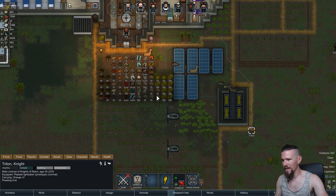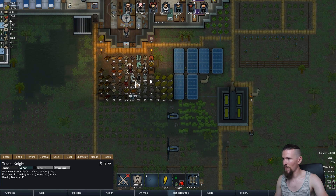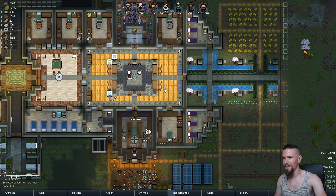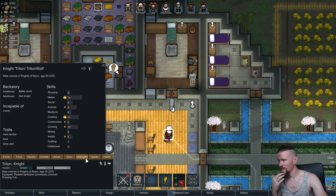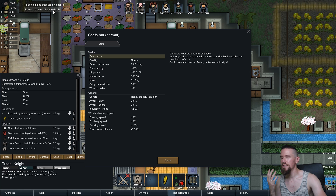We definitely need Triton in that chef's hat before we end the episode. Going to force wear it — bam, there we go. It's a good look. It's not a jedi hood but it's pretty freaking good. I like it especially when he's inside cooking. Looking at gear, the chef's hat actually does improve his cooking speed.